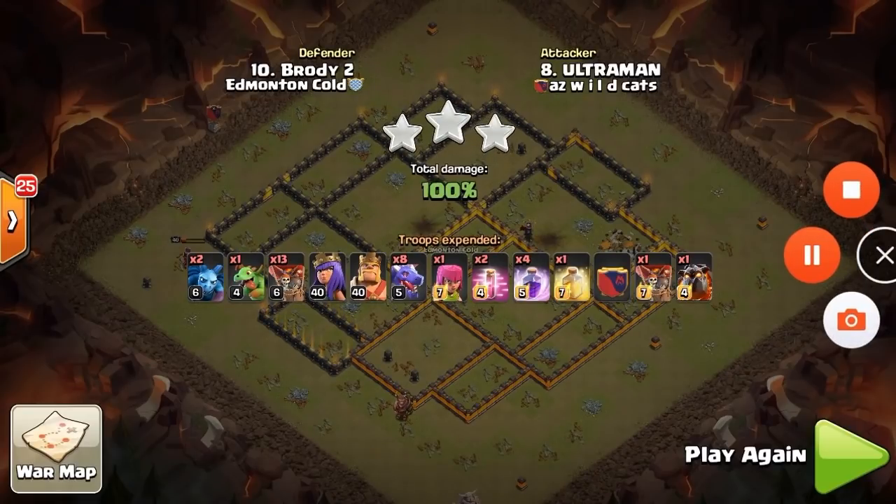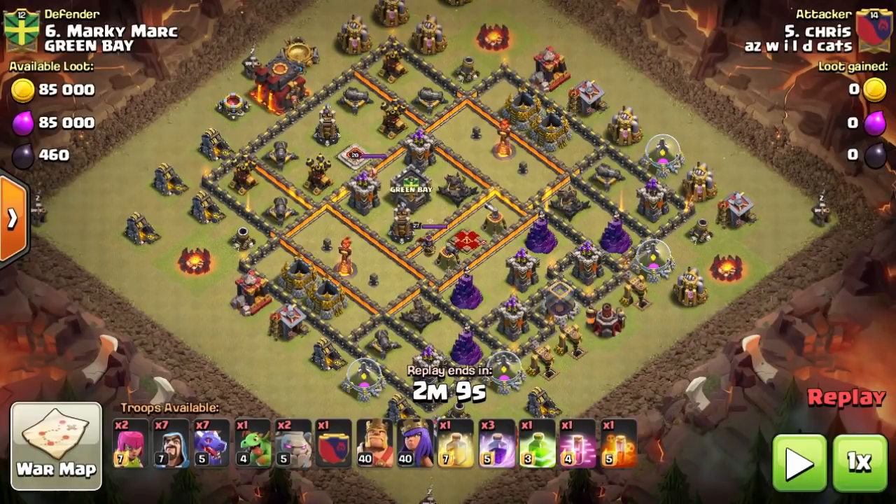His troops: dragons, loons, using that baby drag loon trick to tank and take out. Let's look at the last three-star hit, done once again with dragons. What we're looking at here is not a fully upgraded Town Hall 10 like the others, but the base design puts all air defenses on one side and all other defenses on the other. We've seen my clan work this type of base with hogs before, and now we're going to see it with dragons again. The queen's in the middle, but these defenses are easily reachable with a small kill squad, letting drags just work over the other end.